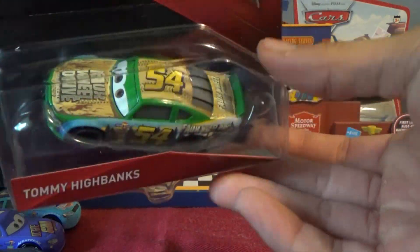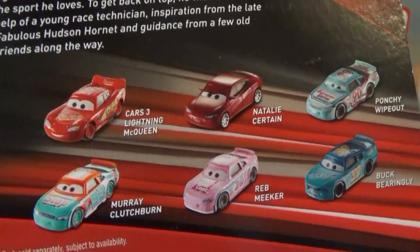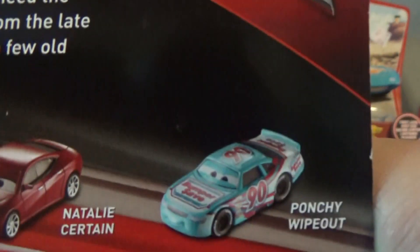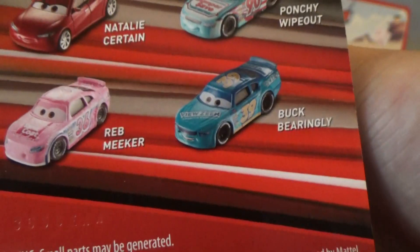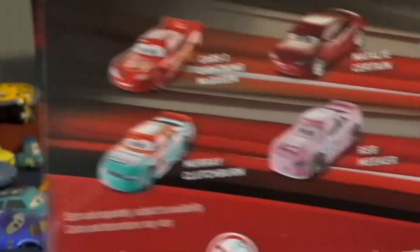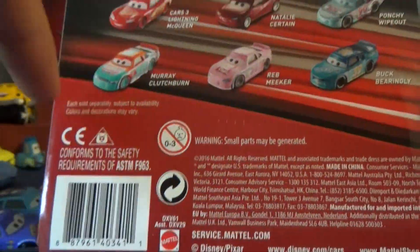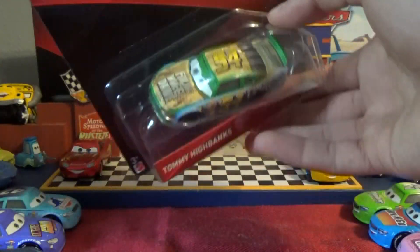He looks super cool — absolutely love this design, absolutely love the first design from the first movie. On the back, the synopsis: Cars 3 features Lionel McQueen, Ned Was Certain, Paunchy Wipeout with blue eyebrows — or expression, whatever you want to say — Buck Baringly, Rev Meeker, and Murray Clutchburn. We should be getting to these two, or actually these three, similarly soon. Anyways, Tommy's super cool, so let's just get right into it.